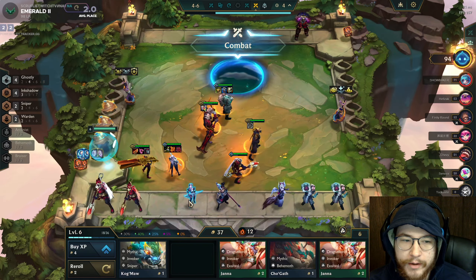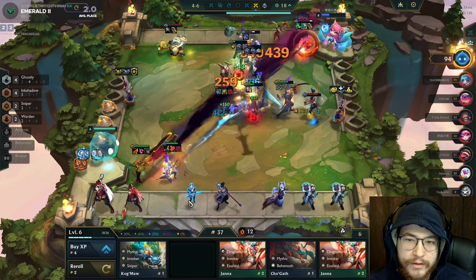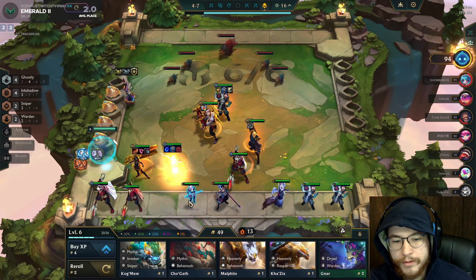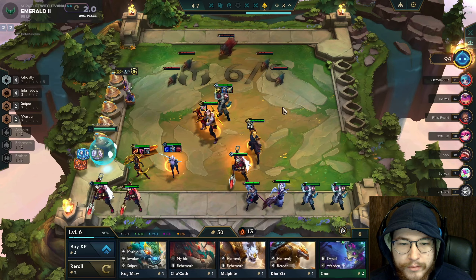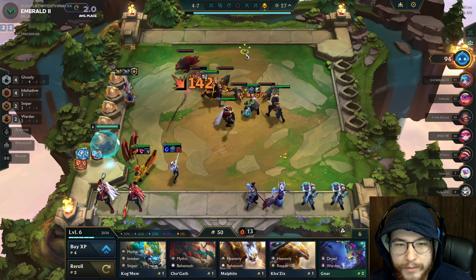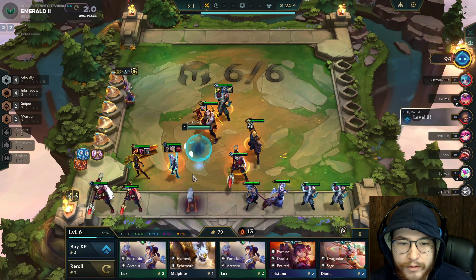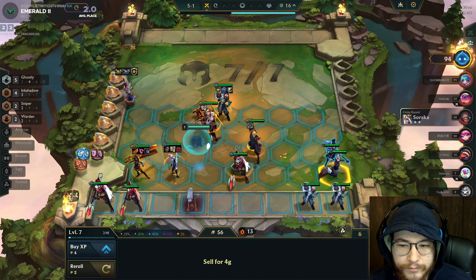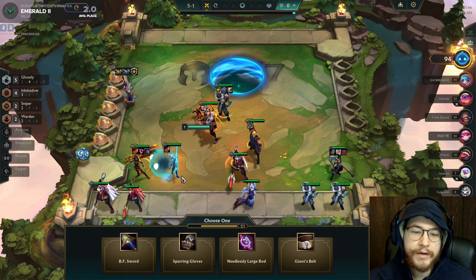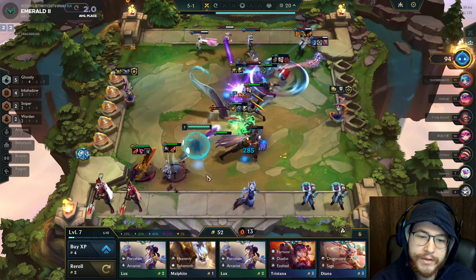I know it's time to start pushing up in levels. I'm not going to sit here rolling for a three-star Jax — I need to pump levels: level seven, throw in Morgana, level eight, throw in Cane, get Ink Shadow out there. While I have this win streak I can't throw the bonus gold into the reroll button — I have to throw it into the XP button. A big mistake: I could have removed the Redemption off Aatrox so we could get the most out of a three-star with Thief's Gloves.